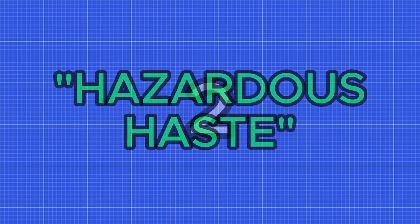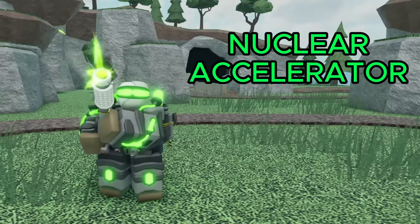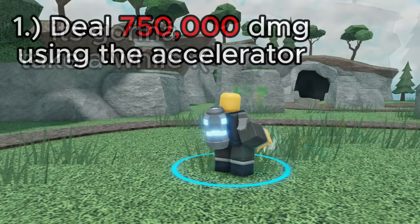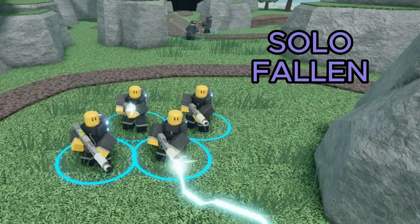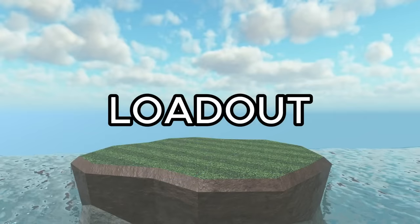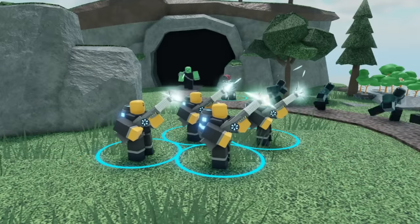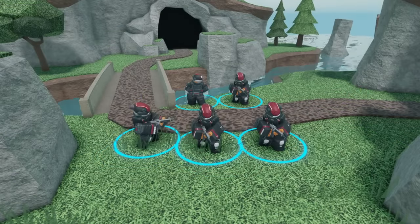Next up we have the mission Hazardous Haste, which gives you 2,200 coins, 400 EXP, and the exclusive Nuclear Accelerator skin. The first task is to deal 750,000 damage with the Accelerator. That's a pretty hefty amount, and unfortunately there isn't much you can do about that. I'd recommend soloing follow mode and spamming accelerators as much as you can. A good loadout would be the Accelerator, Shotgunner, Farm, Commander, and DJ. If you want to maximize accelerator damage, place your shotgunners in the back so they don't steal any kills.